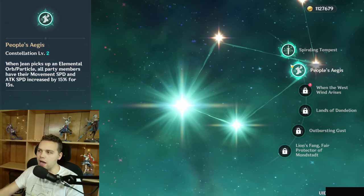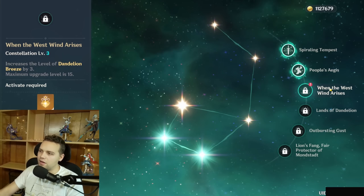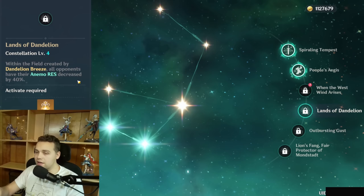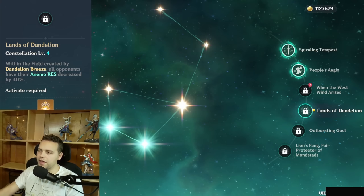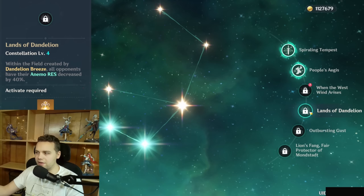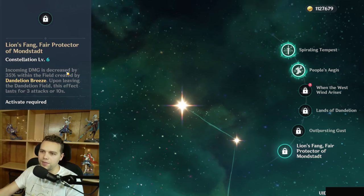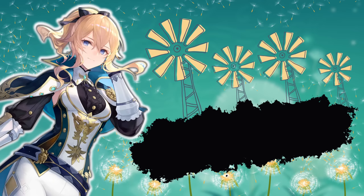For constellations: C1 doesn't do too much, C2 gives some attack speed which can be nice for Raiden or Wanderer. C3 is the usual talent level up. C4 decreases Anemo resistance by 40% — seems insanely good, and it is really good, though you can't always make the best use of it since enemies aren't always in the field. It gains more value with Furina on the team as well, because Furina's damage percent bonus synergizes with the res shred. C5 is another talent level up, and C6 decreases incoming damage — probably actually more relevant with Furina than pre-Furina.